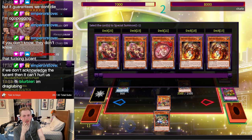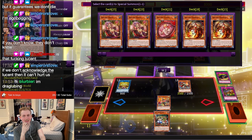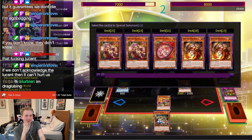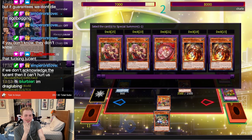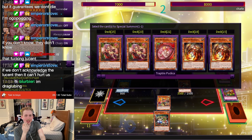Here's the problem with Pudika though — during the next standby phase they get to summon back the Cerule. That's actually really annoying. I guess we have Regulus to negate that effect, so we're not too bad.